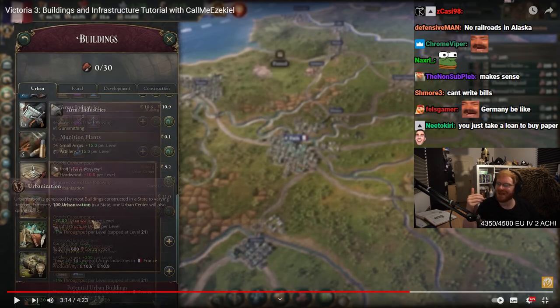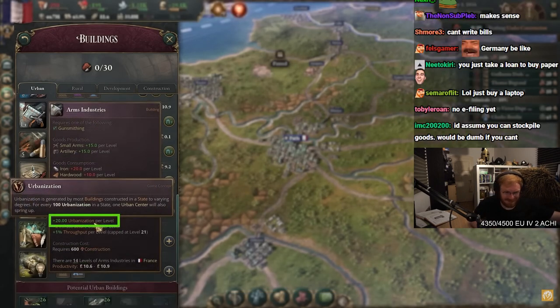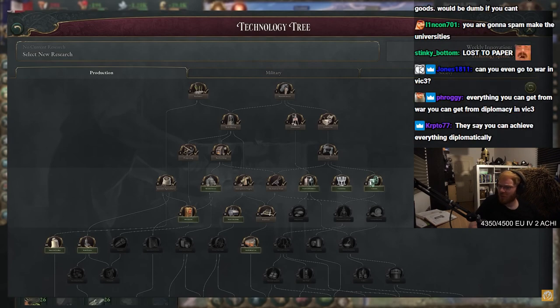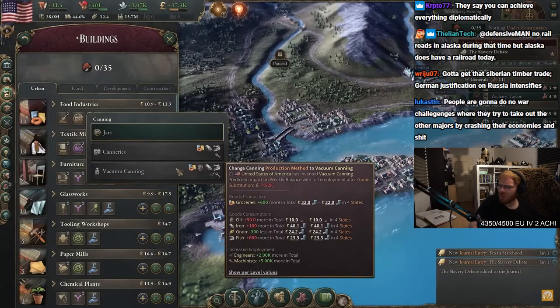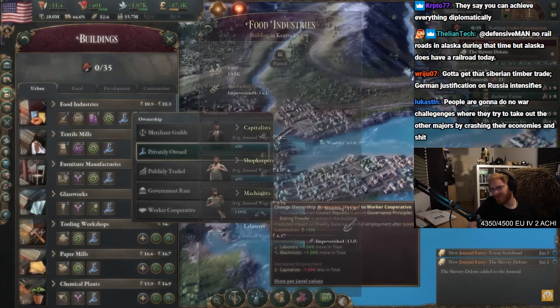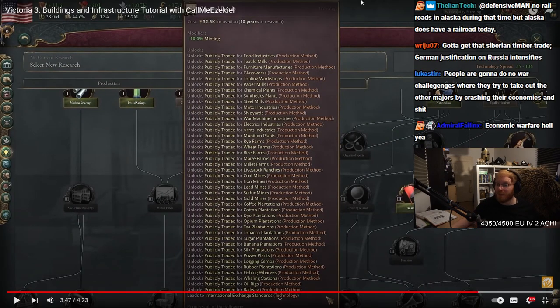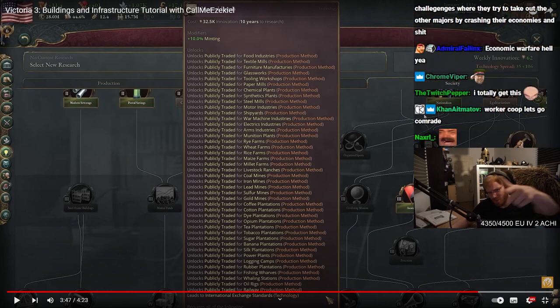While universities are vital for researching technology. The urban section also features a very unique building called an urban center. This game really feels like a game — you don't even have to go to war, you can just play the industry style. For every 100 units of urbanization, you get one free level of urban center in that state. The types of buildings you can construct are determined by your technology. Each building has production methods which can modify their efficiency and output. From the same screen, you can modify the building's owner, which determines who gets the building's dividend — a fancy way of saying its profits.